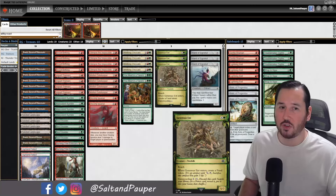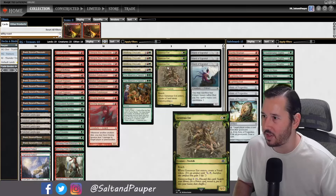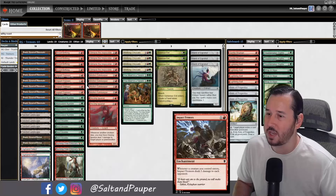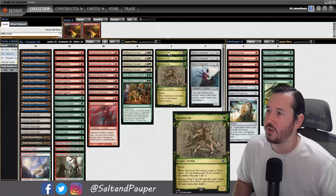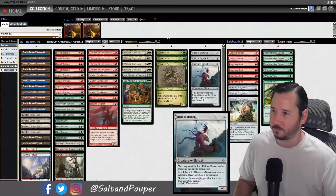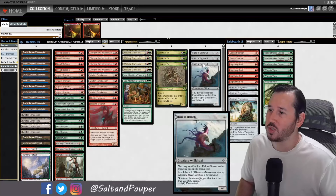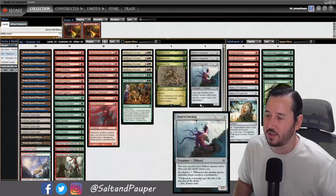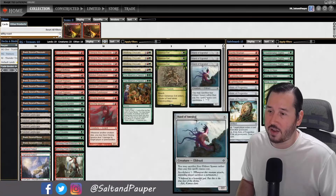I wasn't super impressed by Witty Roastmaster — tried it as a 2-of but it felt a little clunky. The 3 Generous Ents are there to fetch up our Highland Forest. And then we have a card that has not seen Pauper play ever that I know of: Hand of Emrakul. You can sacrifice 4 spawns rather than pay its mana cost — it's a 7/7 with Annihilator 1. This card is really cool and it shuts down a lot of the bigger decks.